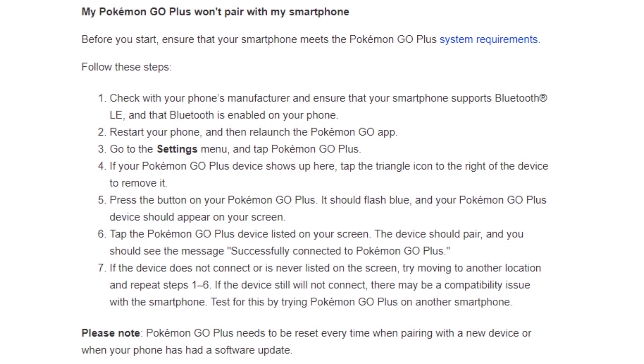First issue is your Pokemon Go Plus won't pair with your smartphone. Before you start, ensure that your smartphone meets the Pokemon Go Plus system requirements. Check your phone's manufacturer info and ensure that your smartphone supports Bluetooth LE and that Bluetooth is enabled on your phone.